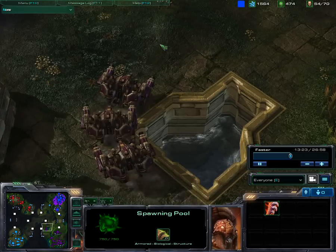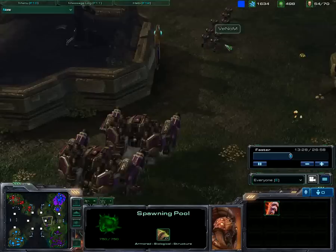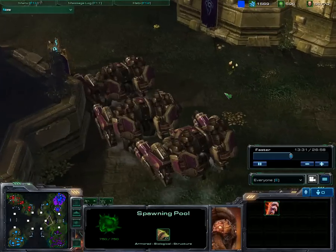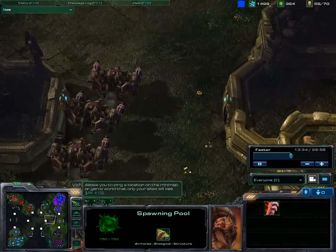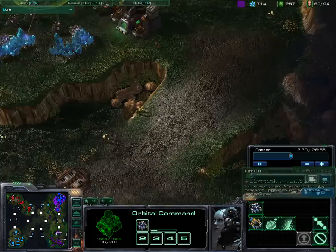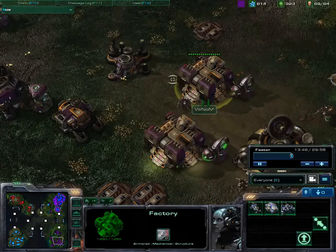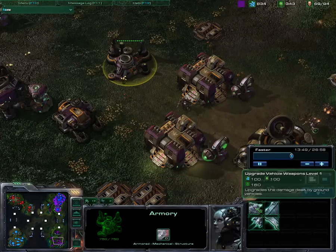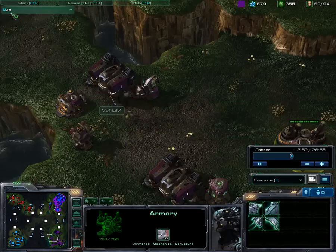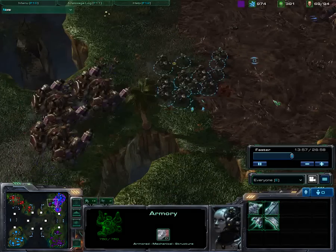What did I build in the meantime? These are those heavy walking units — Thors. Three Thors are ready, as well as a couple of marines. I also took my expansion over there and killed the rocks to get the additional gas. Two factories. I'm getting the plus one attack upgrade for mech ground.